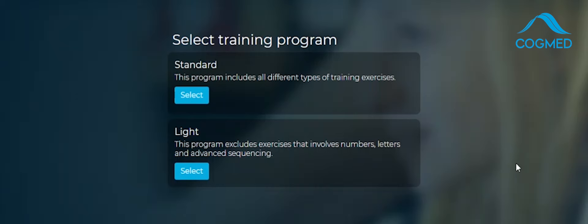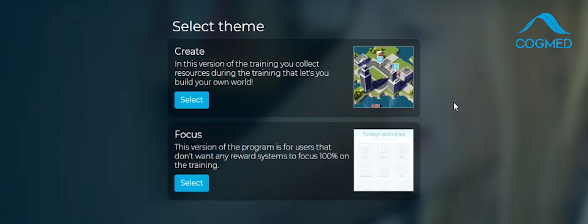When you go into the demo you're going to see that there are now two versions of Cogmed: standard and light. Most people are going to do standard, but the light version is for perhaps younger children or maybe people who have suffered a stroke — pretty much anybody who needs numbers and letters excluded. But pretty much everyone else is going to do standard.